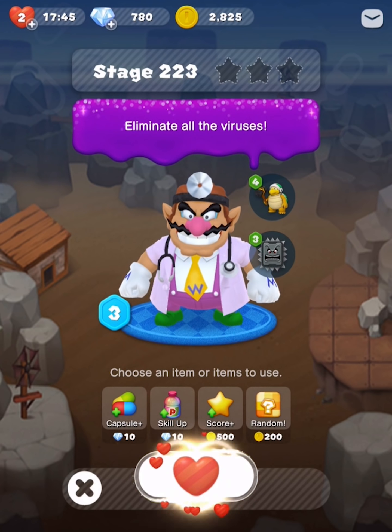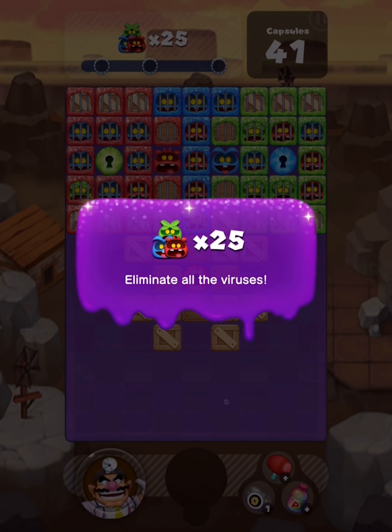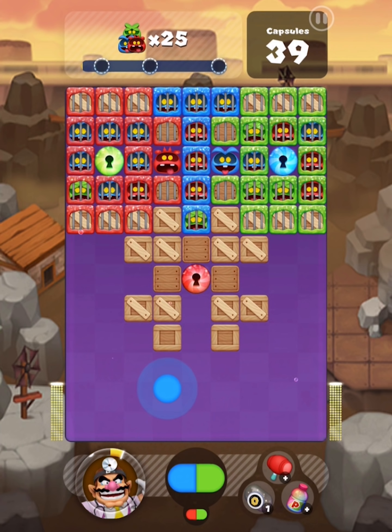Stage 223 with Wario of course. There's a lock — that means we gotta break the boxes. Aye aye aye, okay. I want to get this in there, then do this. This is just not my favorite situation to be in, but sure, we gotta deal.